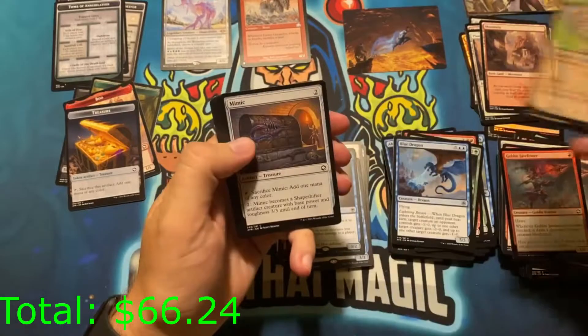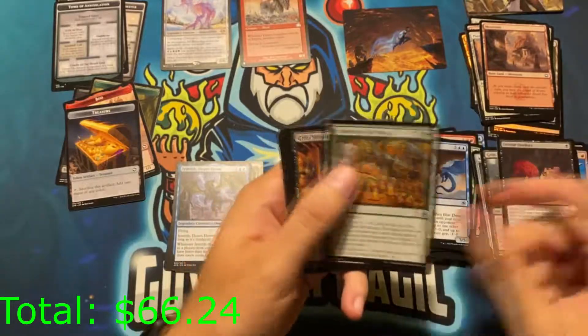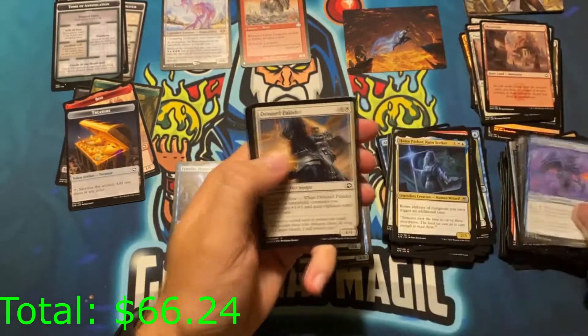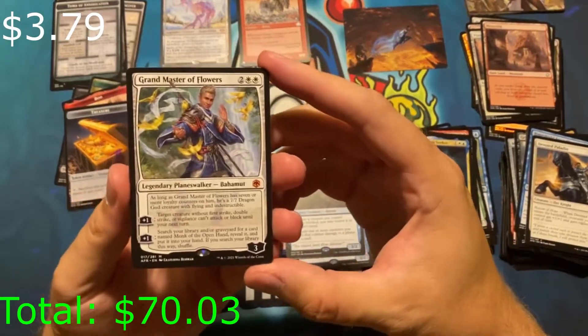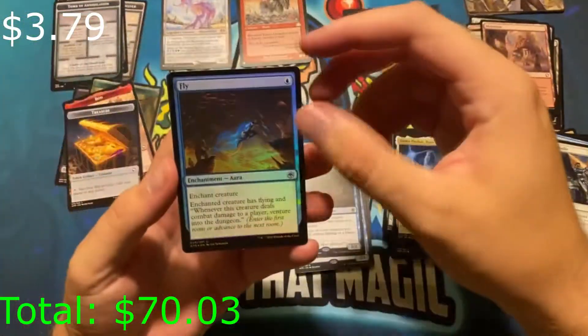Owlbear — common. Common, common, uncommon, uncommon, uncommon. One of the worst commanders ever printed. Common, common. And we opened up a Grand Master of Flowers — that's an awesome planeswalker. Another mythic!